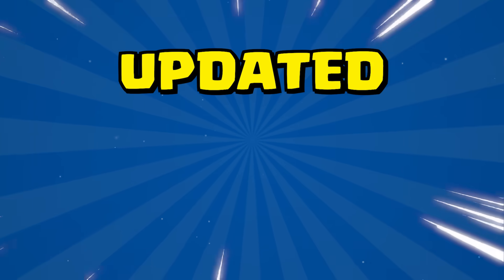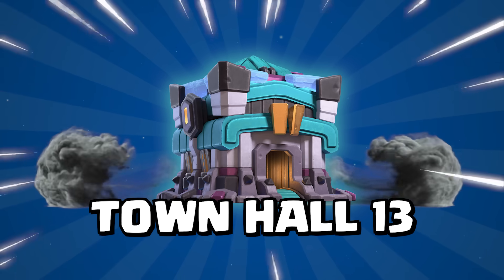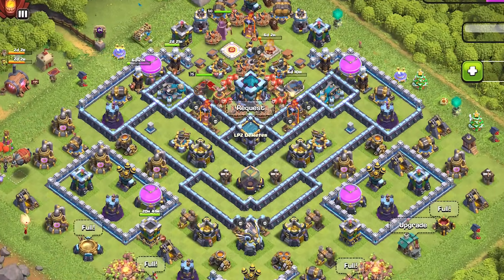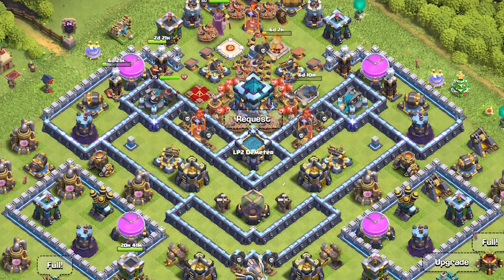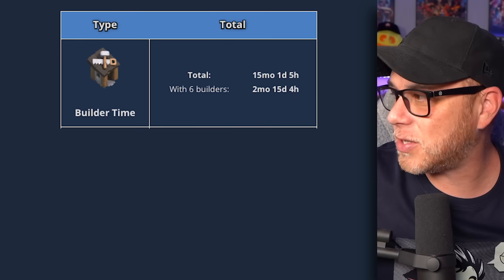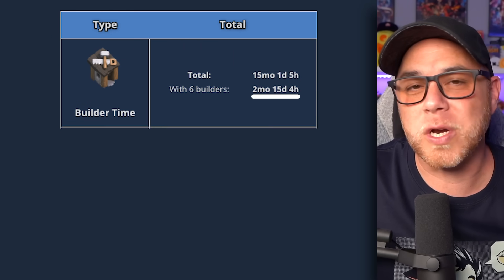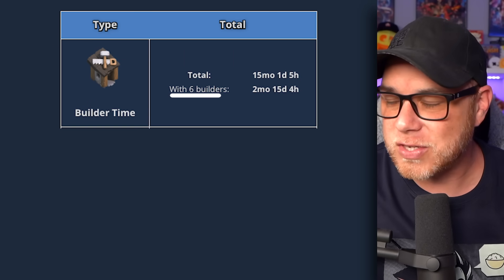That does remind me that we will be working on an updated strategy guide for Town Hall 13, mainly for war attacks. But if you are wondering how much time is left until we are fully maxed at Town Hall 13, it looks like we still have 2 months, 15 days, and 4 hours when it comes to the structures with 6 builders.